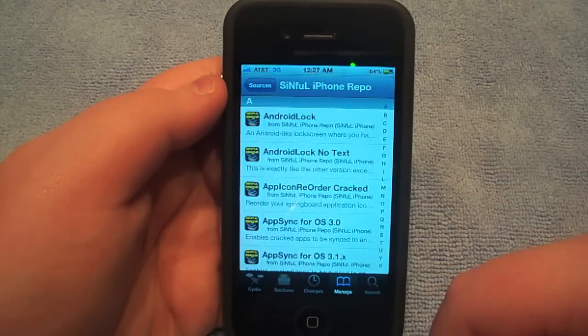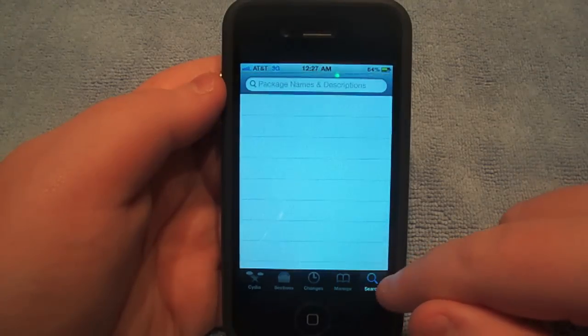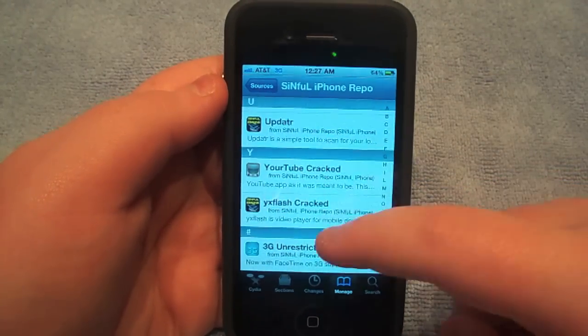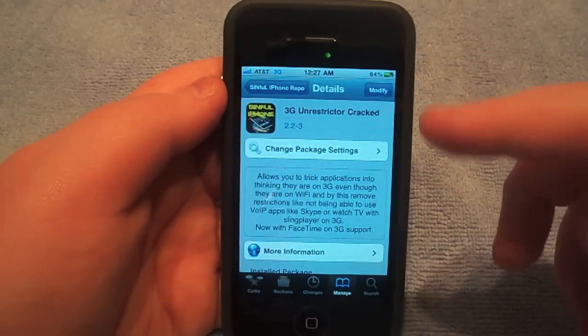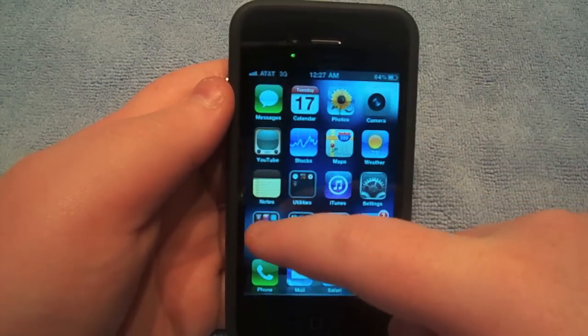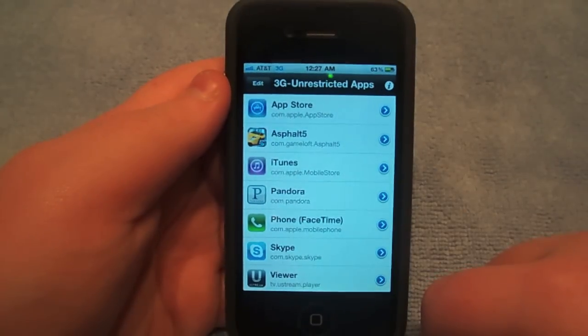Now you're going to go to sinfuliphonerepo and search for 3G Unrestrictor. Go to Sinfuliphone, look under 3G images — 3G Unrestrictor. You're going to install that. Then exit out of Cydia and you'll get a little icon on your springboard. I moved it into a folder called 3G Unrestrictor with a giant 3G logo.